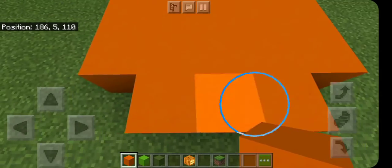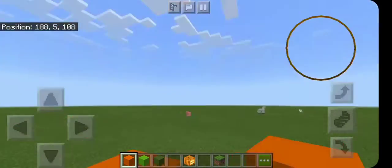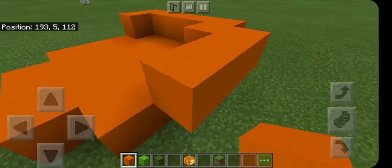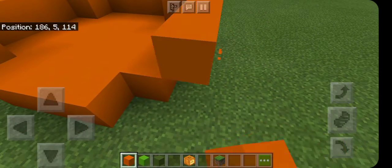Once you have that, go diagonal by 1 and up 1. And then you just want it to circle the entire thing — like a ring around the squarish circle that I made earlier.